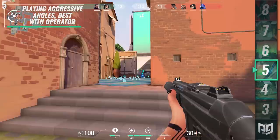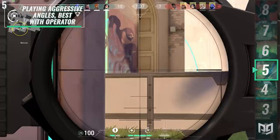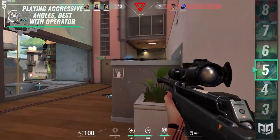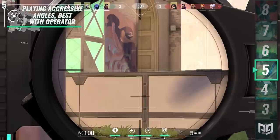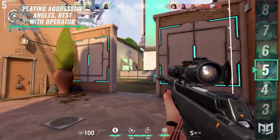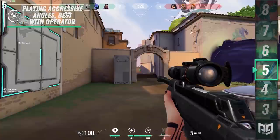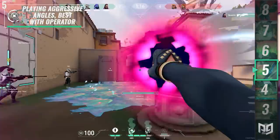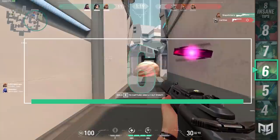Reyna's Dismiss orb allows her to become invulnerable during its duration, letting her reposition freely and expose her body to scout for additional information. She is one of the few agents that can hold aggressive angles without fear. One thing many players aren't aware of is how far the soul orb can be grabbed from — and this matters because operators exist. Teams with a solid operator can effectively shut down players, especially on the defender side. Reyna happens to be one of the best agents for wielding an operator, as you can confidently peek with it and, as long as you secure the kill and immediately pop Dismiss, you can instantly reposition. Alongside Jett, Reyna is the only agent that can play aggressive angles with the operator and get away with it.